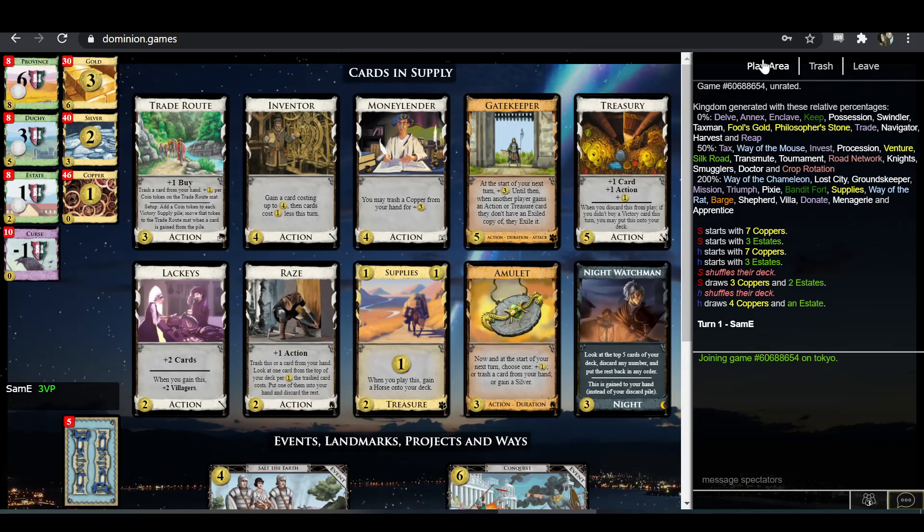The only action is Lackeys, which is pretty unreliable as a soul village. Lackeys is a really strong card, but not the sort of thing you'd want to build an Inventor mega-turnaround around, because that's very action-intensive. Lackeys is also only draw, so if you're trying to draw with Lackeys and also use Lackeys as a village for Inventor or other terminals, you'd run out pretty fast.